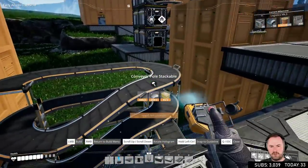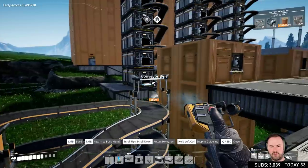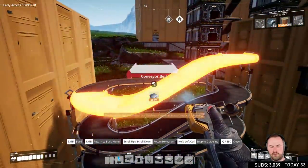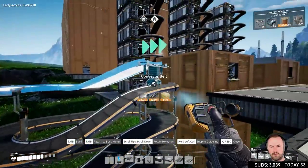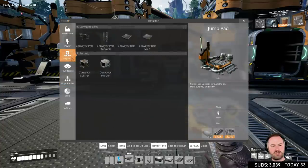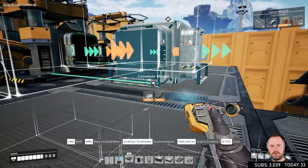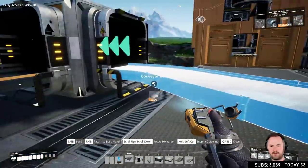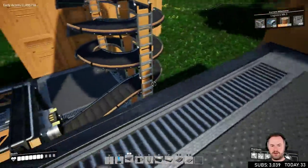And then this bit here goes in here like this. I think we probably want to raise this one up one more so that we can say — wait, like that. And then we want a merger here — this is the big merge. So cables come out of here, cables come out of here, and cables will also come out of here. And then this bad boy will hook up to here. And then everything will go down in there and get stored.